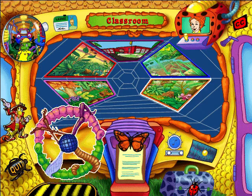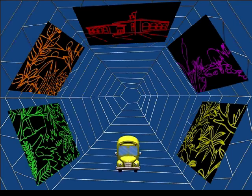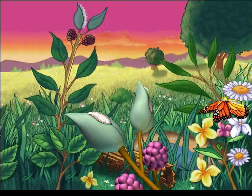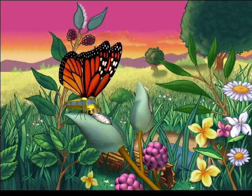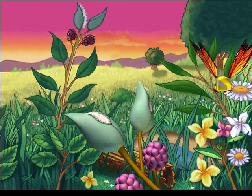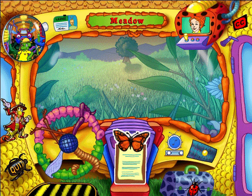I'll pick a place where insects roam — we'll visit them at their home. Meet you at the meadow! I love to skip through the meadow with the wind in my hair. I'm so glad you've chosen to visit the magnificent meadow with its multitude of meandering bugs.